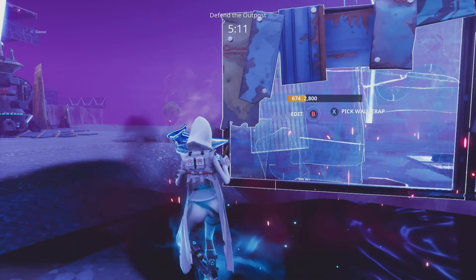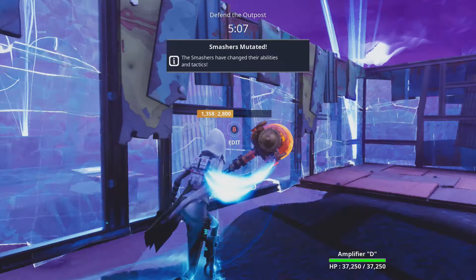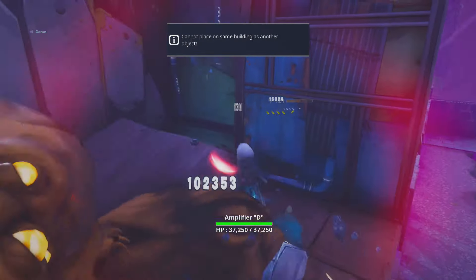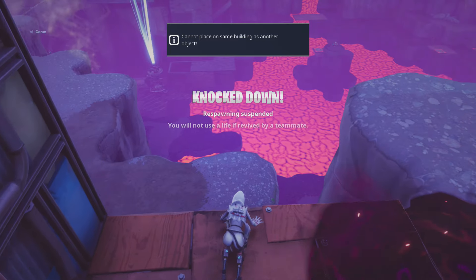You can put wall launchers across here, which is quite funny. So if we put wall launchers across here, when the smashers are coming across to beat this wall, they are going to get knocked off and go down to the bottom.